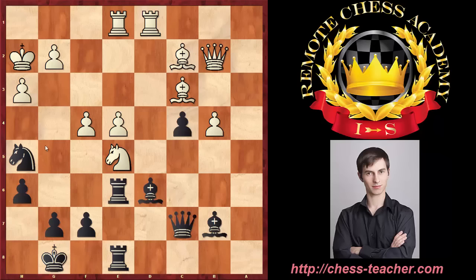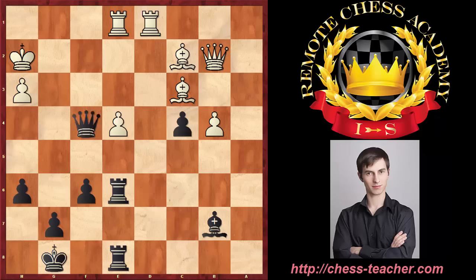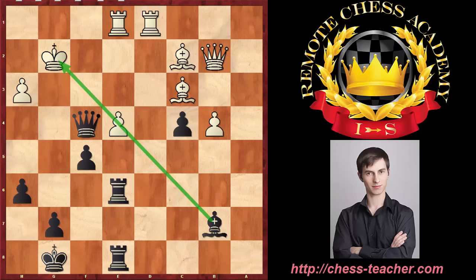Carlsen played Qh5, attacking the pawn on f4, and white made the very natural move g3 to protect it. Now it looks like white is totally solid and dominating the whole position, still a pawn up. But Carlsen had something in mind — he played f6 to kick away the knight, and once white played knight g6, black just destroyed white's position with the amazing sacrifice knight takes f4. The idea was to destroy the pawn cover around white's king and then start an assault on that lonely king. For instance, black can play f5 to open up the diagonal for the bishop, and more importantly black is ready to bring the rook to g6, attacking the king, which will be checkmated very soon.